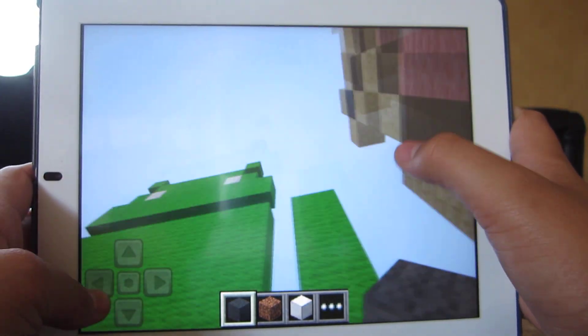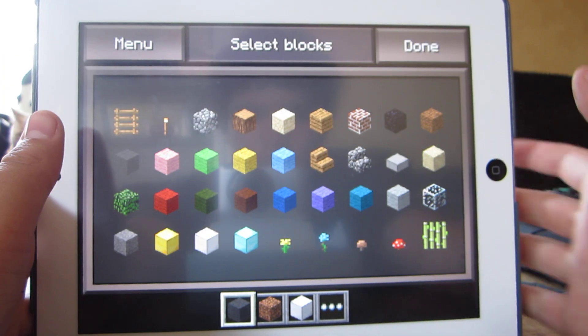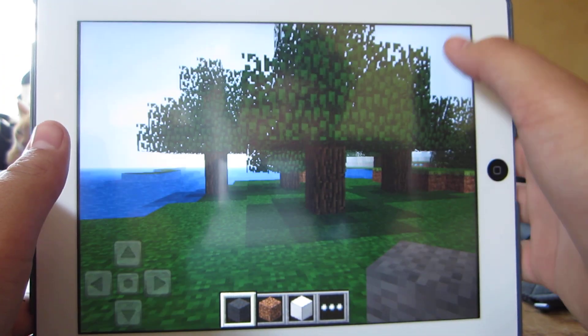Same with building houses and stuff. Think of this one as creative mode. As you can see, if I press that button, it's a whole lot of blocks. It is in alpha.